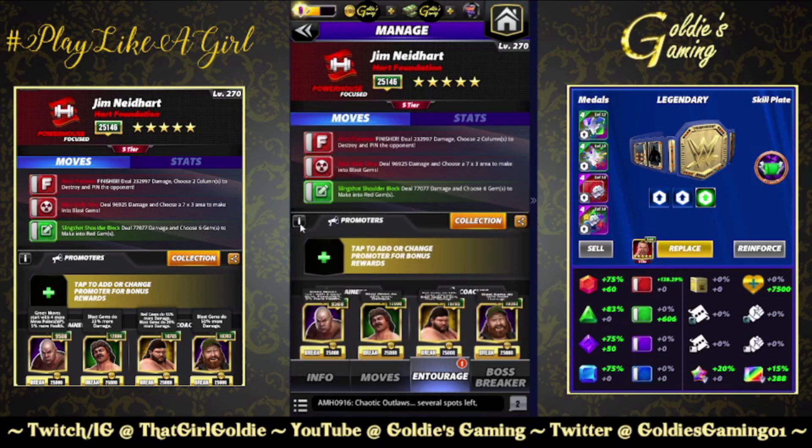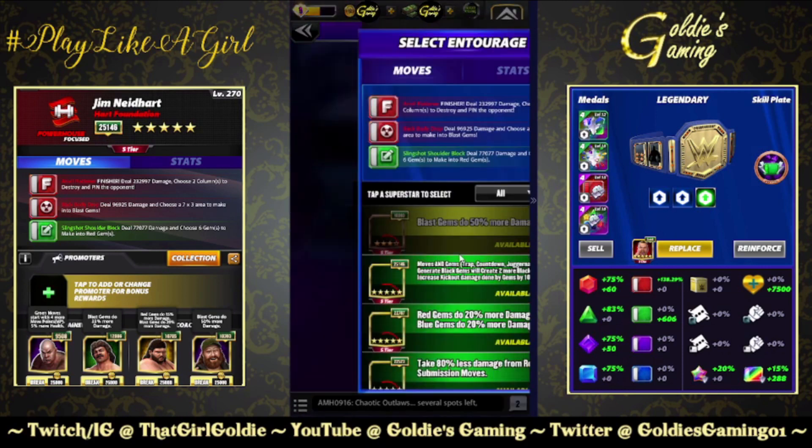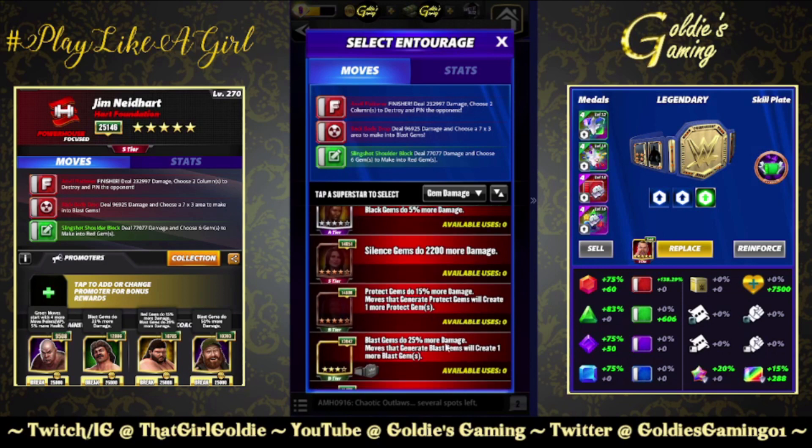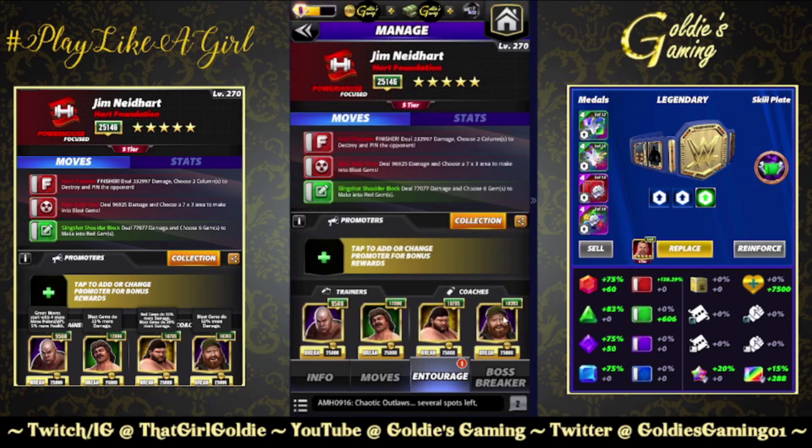Entourage for this — no JBL, no problem. We're going to use George the Animal Steel for four more green MP, Tech Rick Rude for 35% more damage to the blast gems. You could use Slick Rick and get 20% on all, or we can do a blast gem focus. So this is what a kind of free-to-play blast gem focus would look like. Tech Rick Rude for 35% more damage to our blast gems, Typhoon for 25% more damage to our blast gems and 15% more damage to our reds. I'm going to use Sammy for 50% more damage to the blast gems. He was a Chase, so that's why I'm comfortable using him. An alternative if you don't have Sammy — Acro Ray for 25% more damage to your blast gems.